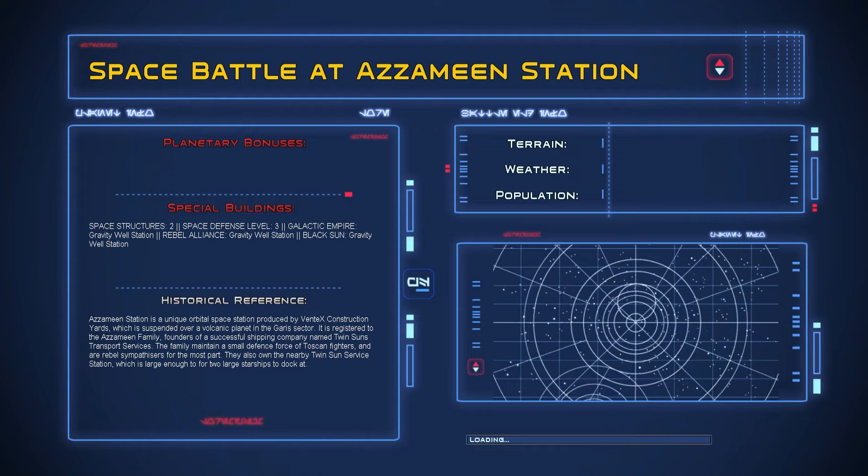We need to get some carriers out - some actual true carriers. I believe those are the Gozanti-class for the Empire, if I remember correctly from watching others play. For space defense, level three structures include the Empire gravity well station, Alliance gravity well station, and Black Sun - all the same.